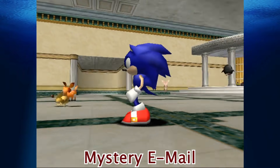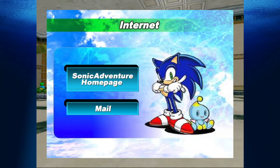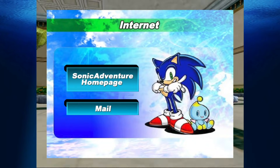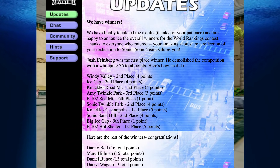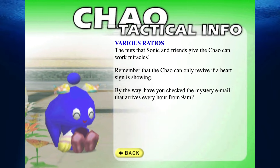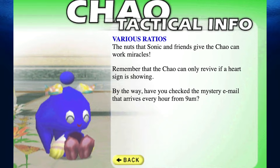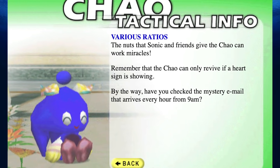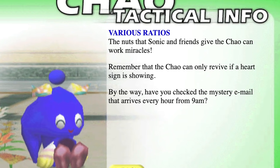Mystery Email: This refers to a cryptic message found on the official Sonic Adventure website. It's pretty old, but you can still visit it. Navigate to the Chao section of the website, and you'll find a message that reads, 'By the way, have you checked the mystery email that arrives every hour from 9am?' Unfortunately, this is one that I have no idea what this message is referring to, but I'd love to know if anyone can shed some light on this one.